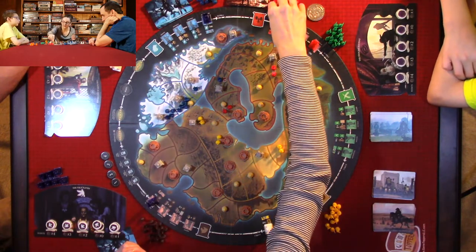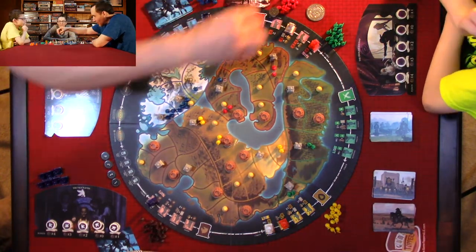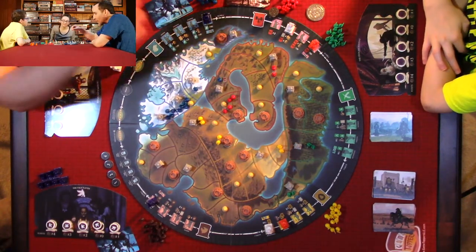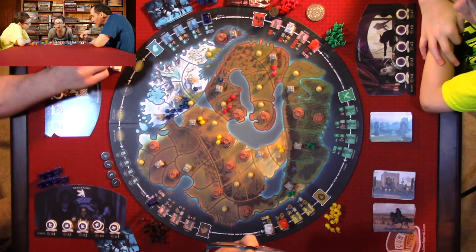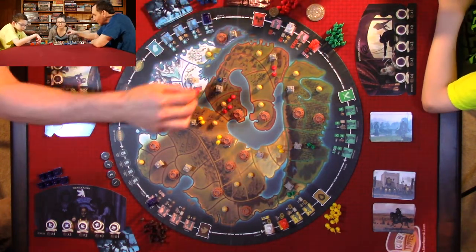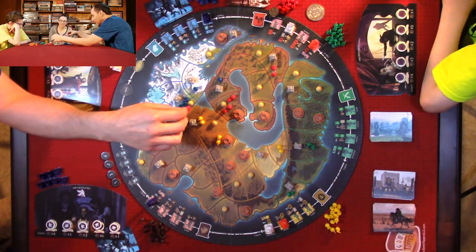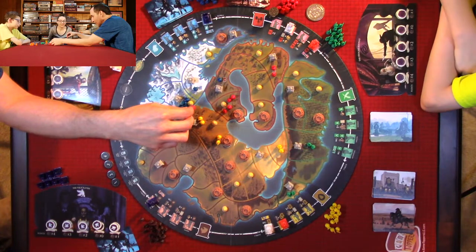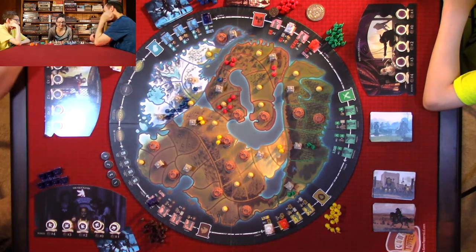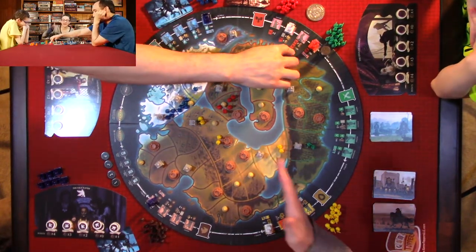Now we're on to the eagle. Anthony gets to do that one first and then the spot he's on. You can either draw two cards or place four banners — one for every farm. Obviously Anthony's going for the eagle. So you get to do this one and this one.